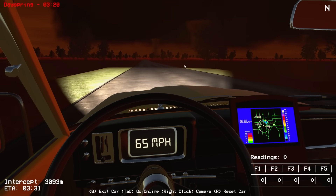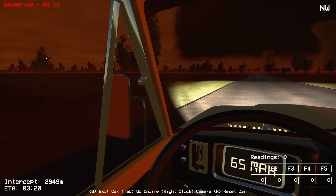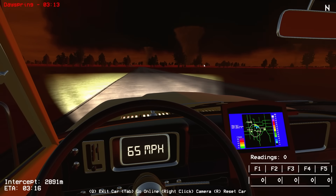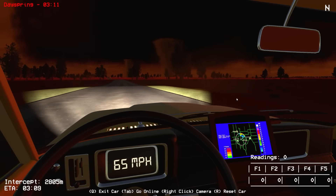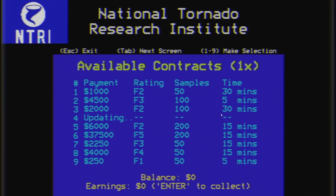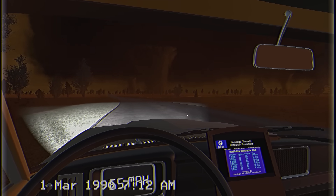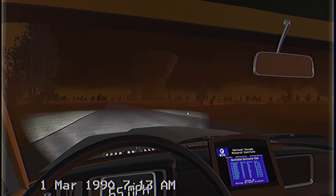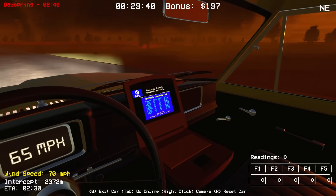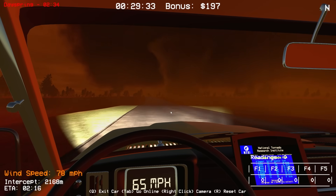We're definitely getting close to it - this is about to get sketchy, folks. That's a big tornado and it looks like it's heading maybe northwest. I can't really get a good read on that. We need to accept a contract real quick. Let's take something that gives us enough time - maybe an F3 or F2 for 30 minutes. By the way, there's a neat VHS filter so you can sit there and film the tornado. I don't think we should be doing that while driving!